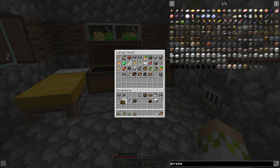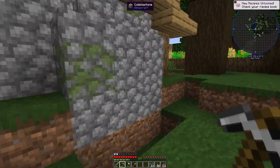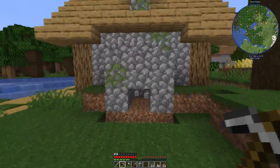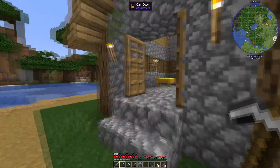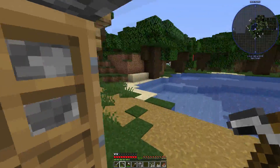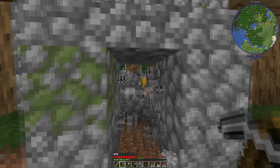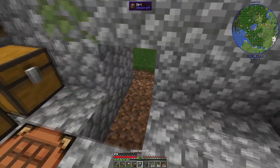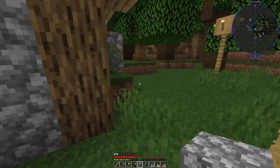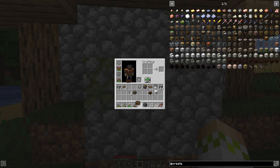We have everything we need except this glass right here. We're going to put the water wheel down on the side of the house, right here. We'll mine through just to see where everything is inside the house. This is where the rotational force would come out - that's actually not ideal, I would have liked it a bit higher up. Maybe we'll go right here. I'll be honest, it's still not ideal, but I think it should work. We'll put cobble back down and bring stuff in.